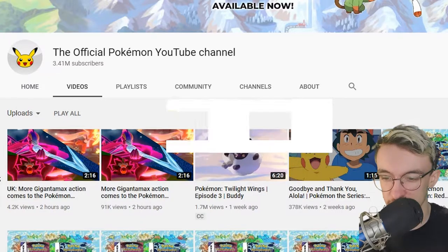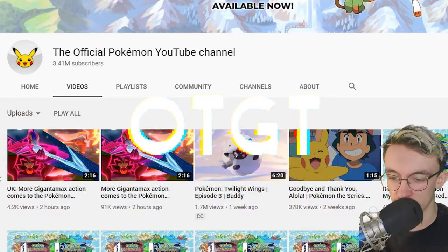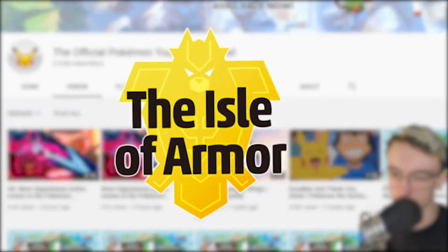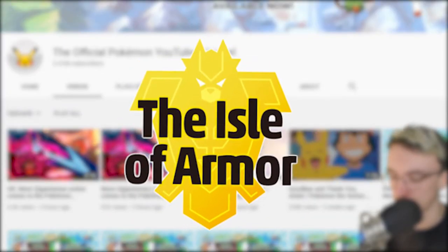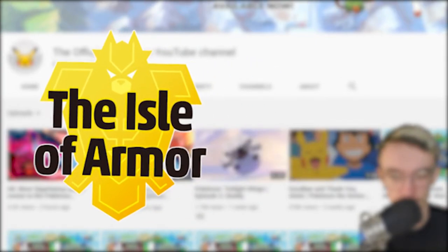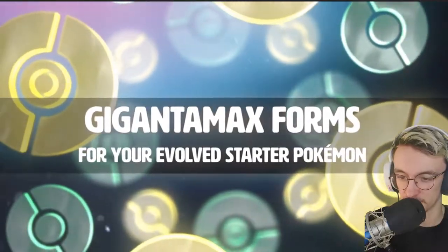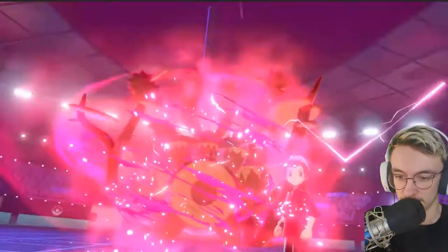The Pokémon Company have released some new information about the DLCs coming out for Pokémon Sword and Shield. They are the Isle of Armor and the Crown Tundra. There's some new stuff — G-Max forms for our starter Pokémon, yes! Let's get into it.